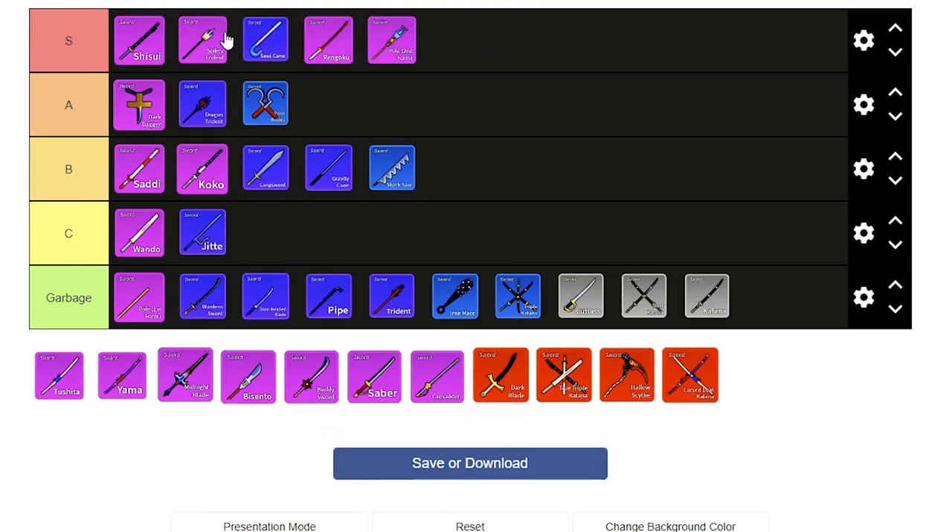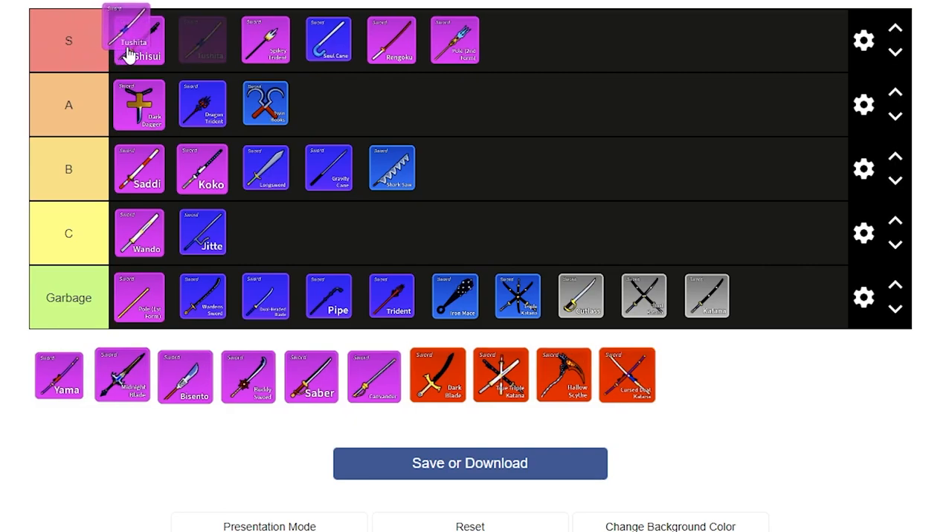Spikey Trident is a recently added sword and I honestly love it. You dash forward and grab them straight into most other moves, and then go into the second move which is a grab — it's just wonderful. Toshida is amazing and really easy to use. I'll put it right below Shisui, because Shisui is a little hard to use but it's one of the best swords for how fast you can be.